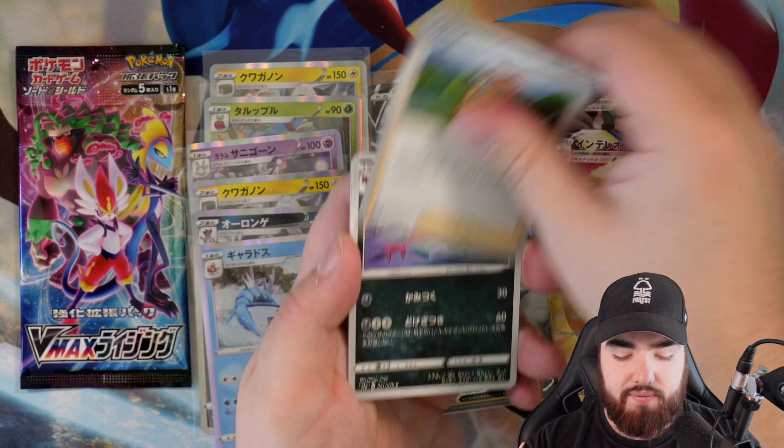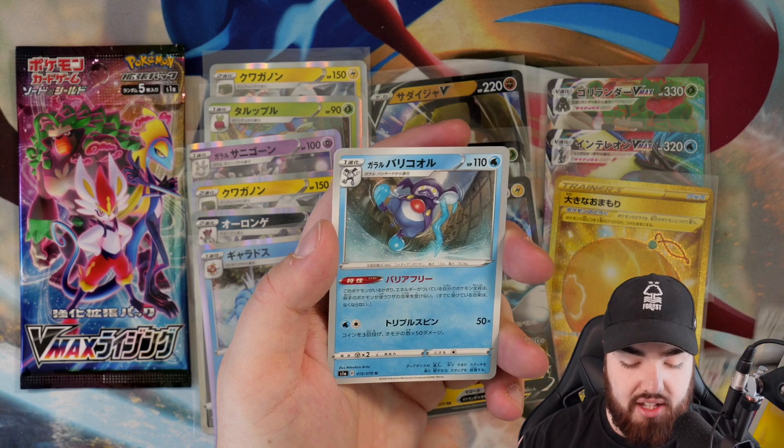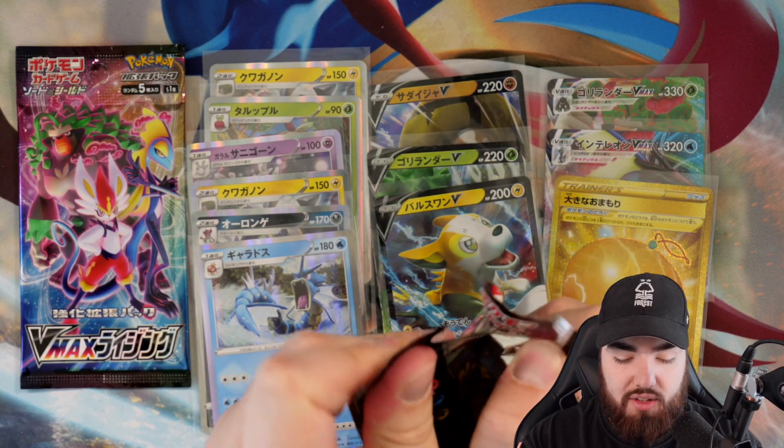Next one, we have a Professor Sonia, Morgrem, Applin, Helioptile, and Mr. Rime. Shoutout Mr. Hero Arita for doing the art on that one — definitely a big fan of his.